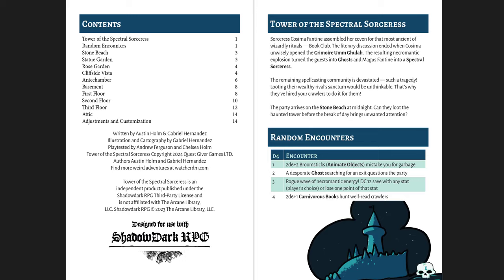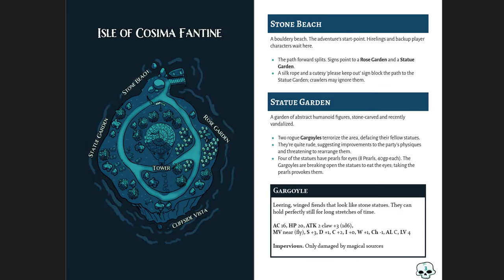You have some random encounters, and what I like is they're interesting — it's not just a huge table. You'll probably just get one because it's a short adventure and you're not likely to run into the same thing twice. Here is the Isle of Cosima Fantine. You have just a few places to explore on the outside and then the tower itself, with a brief description of each. This is level four so it's a little harder. You're going to run into things like gargoyles, which are only damaged by magic, and basically all creatures within are greater undead — ghosts, wights, or specters — only damaged by silver or magic. So if you just have a level one or two party, they'll have very few means of dealing damage. This is definitely for higher levels.